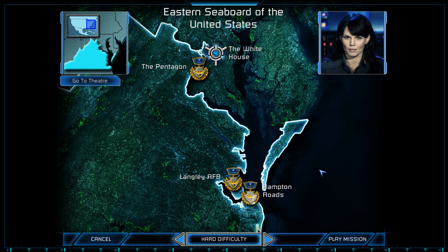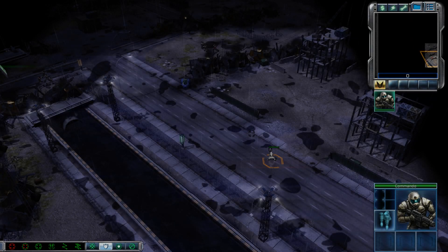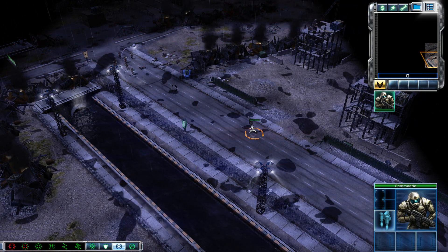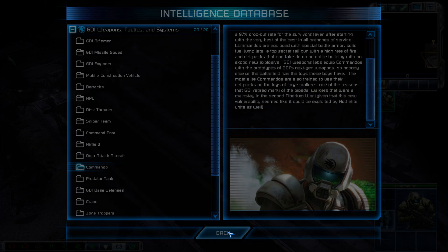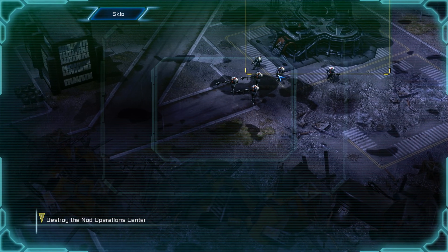Hampton Roads is another critical target, Commander. When Nod took this port, they not only cut off our reinforcements — they started bringing in their own. We need you to infiltrate the base, take out the radar, and eliminate their forces. We're assigning you one of our best commandos for this mission. Transmission: eliminate Nod's ability to call for reinforcements by destroying the operations center.